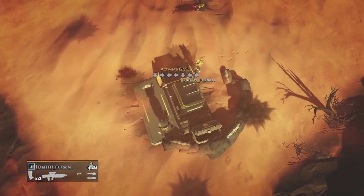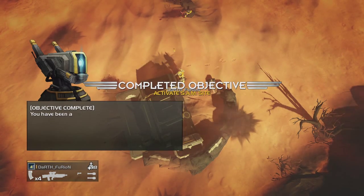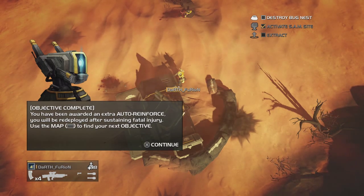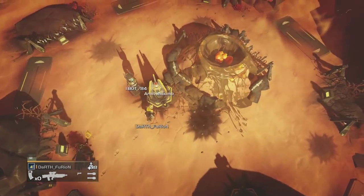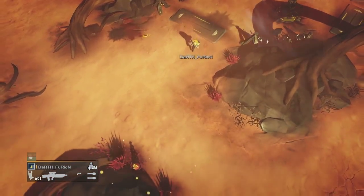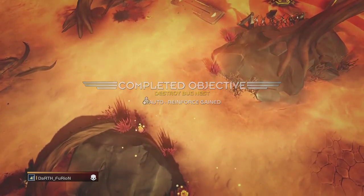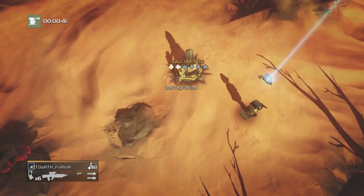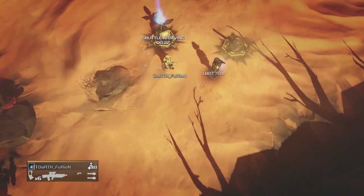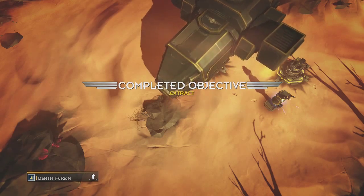The tutorial takes you through a little demo to learn how to do objectives. When you arm a bomb it doesn't give you much time to get away, so as soon as you arm it you need to run as fast as you can. Once you've done your objective, you find where the shuttle is, call it in, get on the shuttle, and go back to orbit.